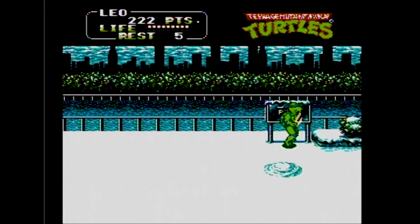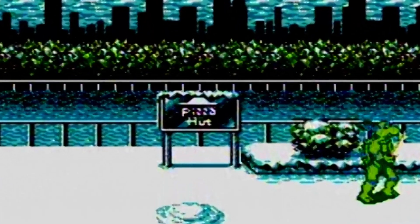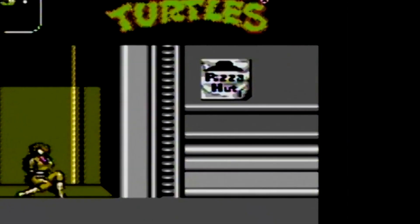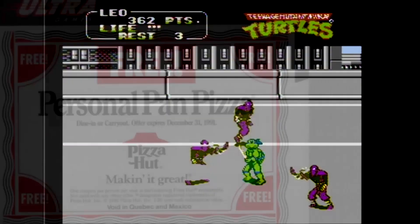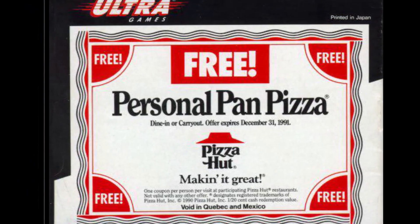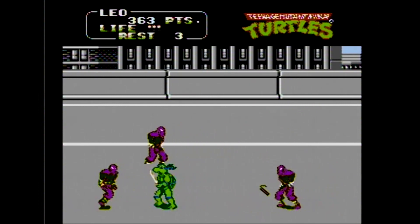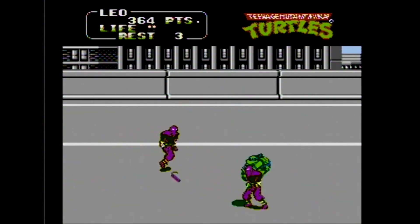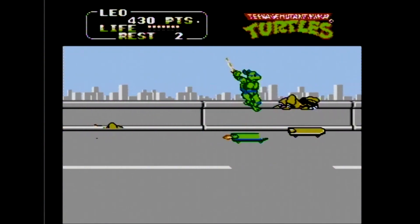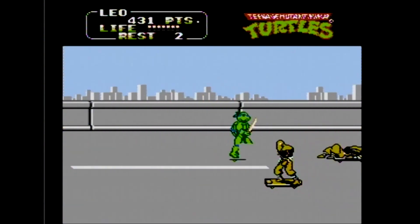And of course, the most obvious difference — the Pizza Hut logo is everywhere. But hey, if you're Turtles, what better product placement could you ask for, right? They even included a coupon for a free pan pizza in the instruction manual. It expired in 1991, but if you find one now, it's a good conversation starter. But to tell you the truth, I would so try to use that coupon still, if given the chance.